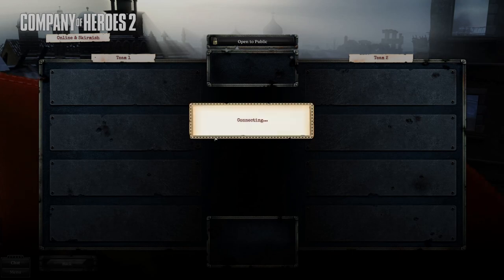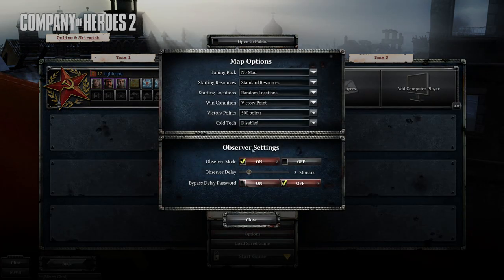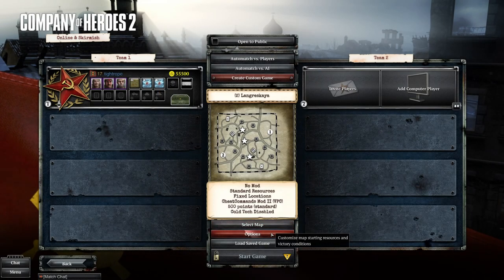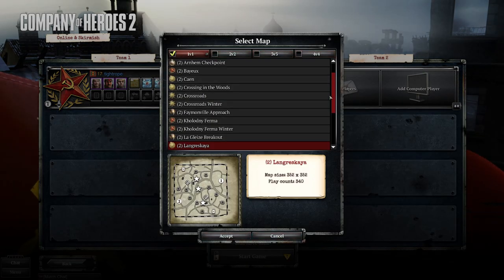To use the mod, come to Create Custom Game, then go to Options, Win Condition, Cheat Commands Mod. You've got three options: Annihilation, No Win Condition, or VP Control. Go for VP Control. I also generally like to do it with a fixed location so I know which spawn I'm coming from.